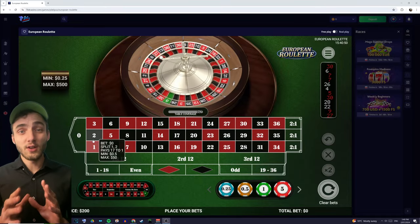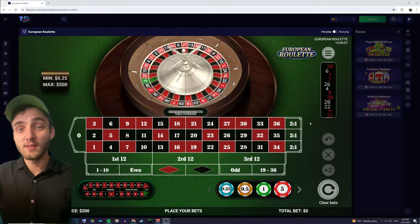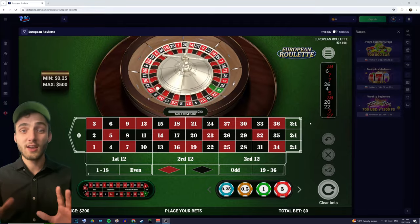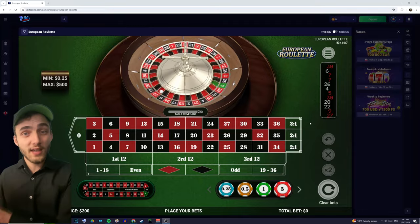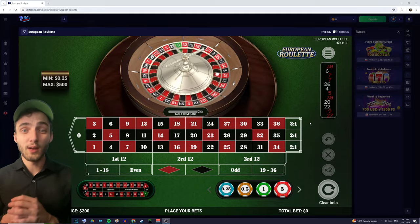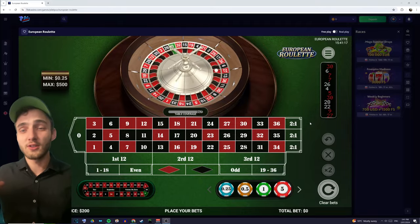Basically what we're going to do is wait until we see two conditions being met simultaneously in the last two spins. When those conditions are met, we're going to bet the opposite case and then continue to martingale our bet until we get a win. It's a lot of words but it's a lot simpler in practice, so I'll show you how it works.